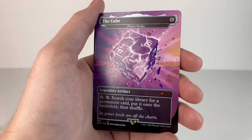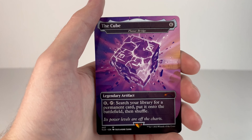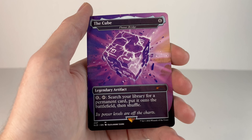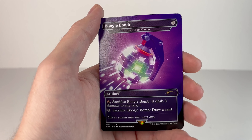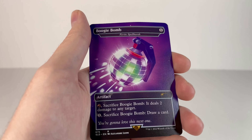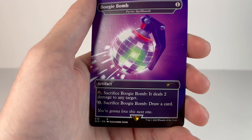Next is the Cube — it's from Chapter 1, Season 5 I believe when it was introduced, and I think it exploded like this in Season 6. It's printed on the card Planar Bridge: search your library for a permanent card, put it onto the battlefield, then shuffle. The flavor text says 'its power levels are off the charts.' And the last one was the bonus card — the Boogie Bomb, the item you can use to make players dance and unable to shoot back at you. It's printed on Pyrite Spellbomb: sacrifice Boogie Bomb, it deals 2 damage to any target; sacrifice Boogie Bomb, draw a card. The flavor text says 'you're gonna love this next one.'